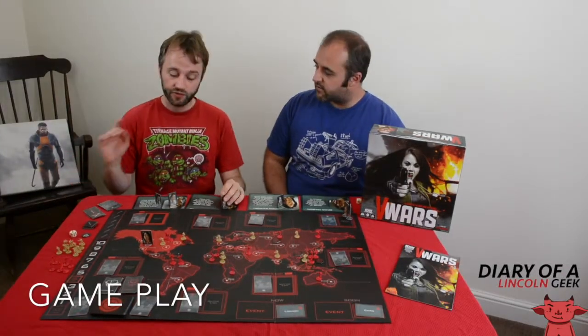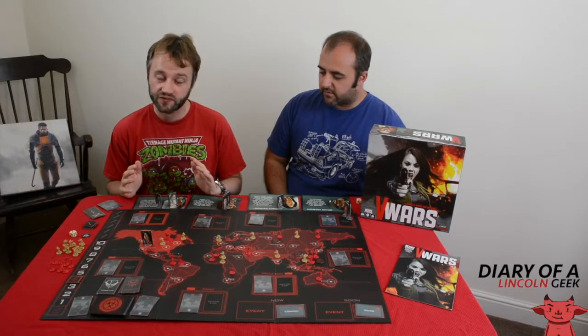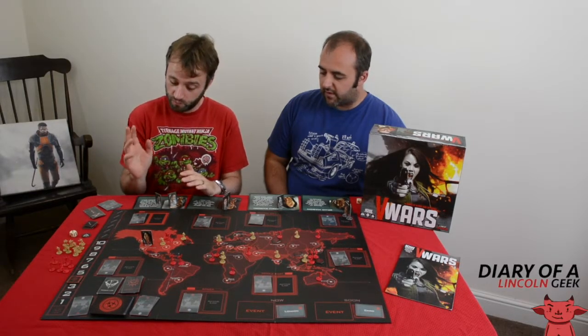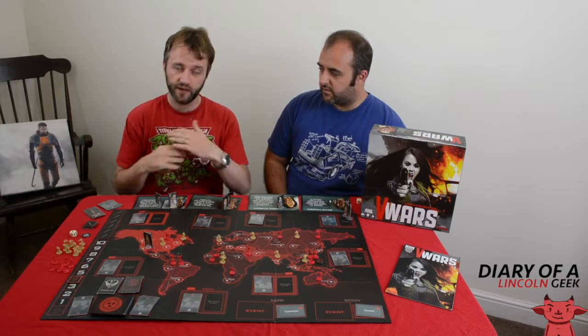Shall we now discuss the gameplay? Just to give a brief overview: as a human, your job is essentially to stop the vampires from spreading, or you can eliminate them completely. You've got numerous different win conditions. Your standard turn gives you four actions, and there's a list of actions you can do — you can even do the same one multiple times if you want.